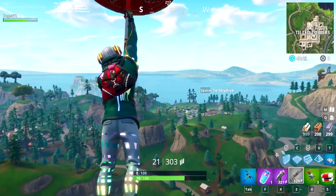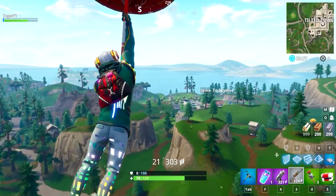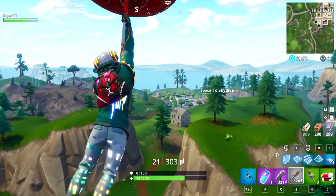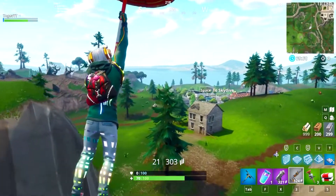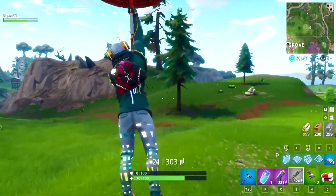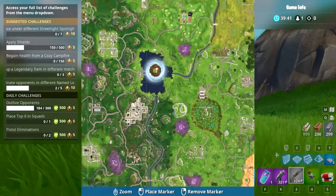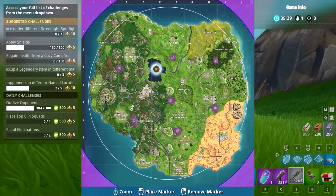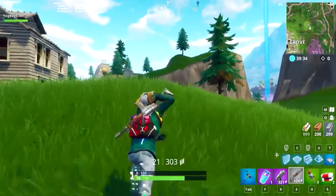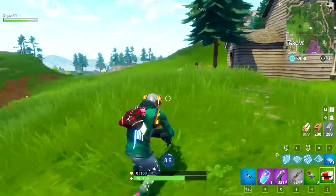This is especially handy if you need to get out of the circle when the storm is coming — this is the best way to get into the circle and you can go any direction you'd like. To recap quickly: face where Tilted Towers is from the island, place the floor, edit the floor, place the stairs, edit the stairs to the other direction, crouch, shoot the cube, and it should shoot you way up in the air.